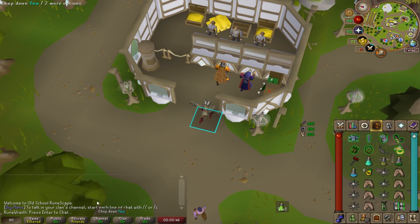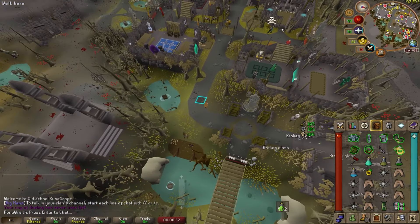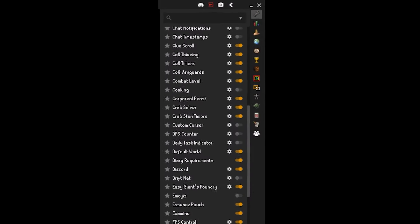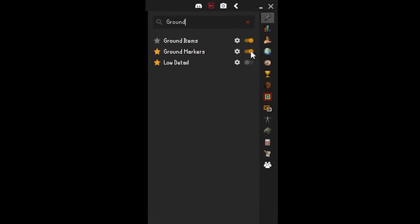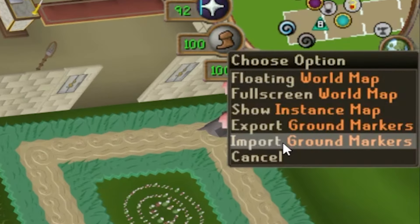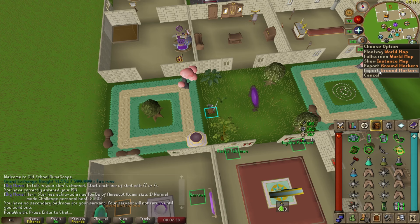If you don't have an Ornate Rejuvenation Pool, you can always use a Ring of Dueling to teleport to the Ferox Enclave — that pool doesn't restore your special attack energy, but it does restore everything else, which is still nice. If you are using Runelite, you can import a set of marked tiles using the Tile Markers plugin. Tiles will help identify places where it's safe to stand while fighting Sire, and in the description I'll leave all of the JSON code you'll need to import these tiles. You can right-click on the world map in Runescape, click Import, and it'll create those tiles exactly as I have them.